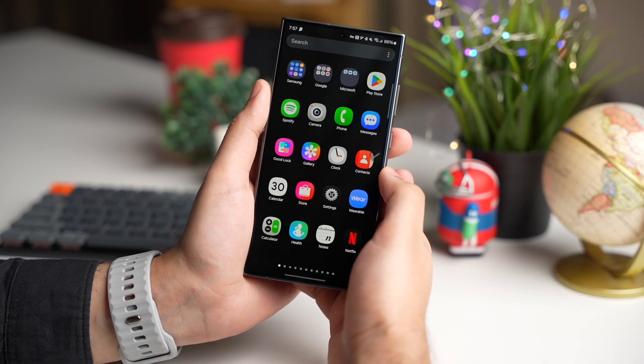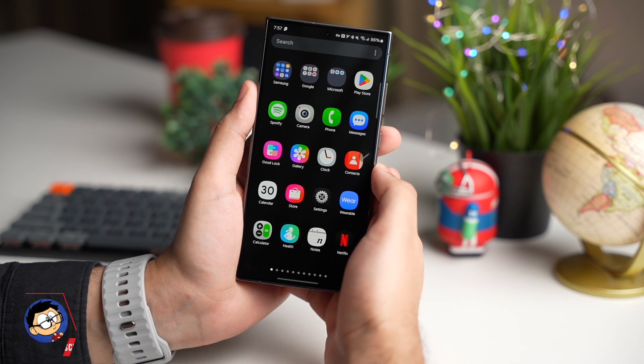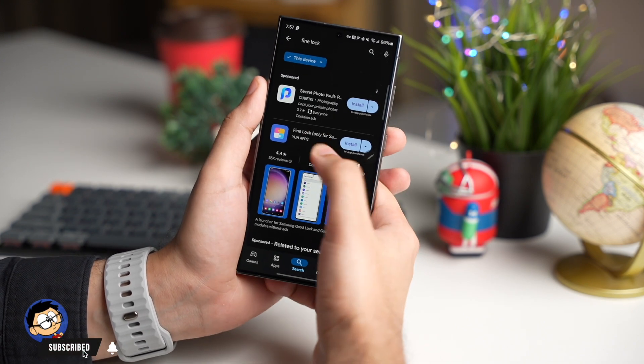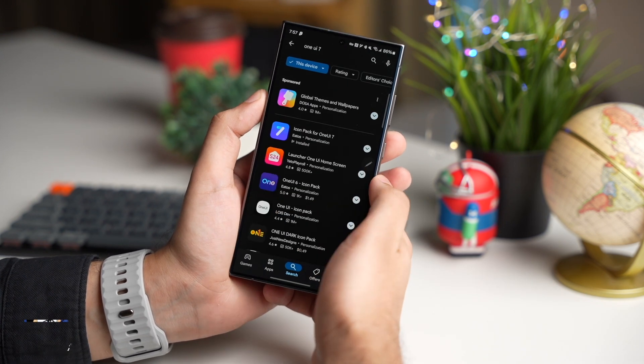The process is simple, so follow me step by step. First, you need to install Good Lock from Galaxy Store. If Good Lock isn't available in your region, you can also install Find Lock from Play Store. Or you can change the region of your Galaxy Store.